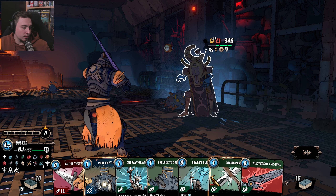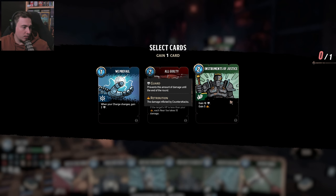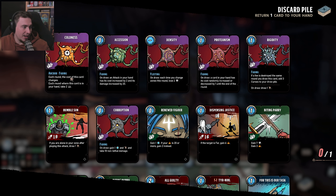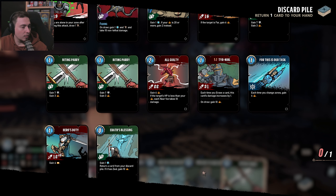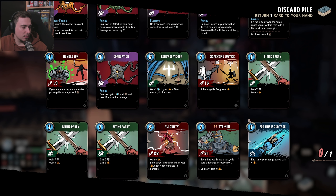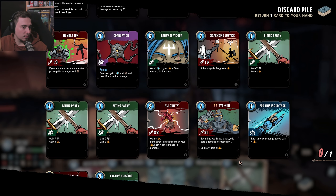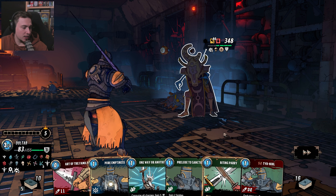Okay, 9 damage for you. He's attacking again from the vicinity. When you charge, changes — gain 2 armor. We'll go with this one because we will not be able to protect this turn. I can get back the curse. Is that really what I'm going for?